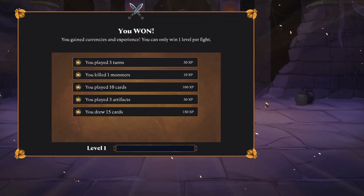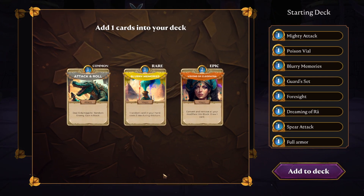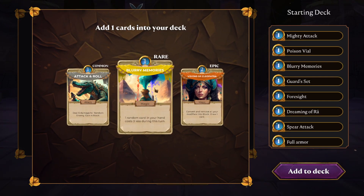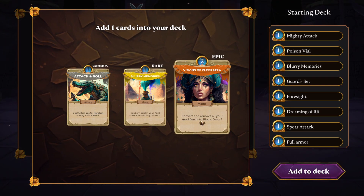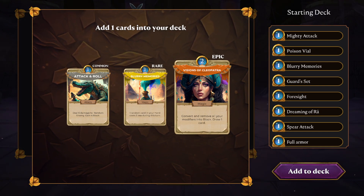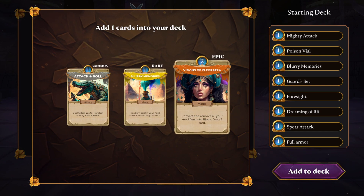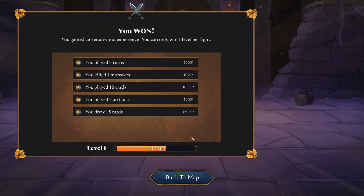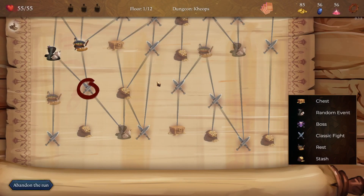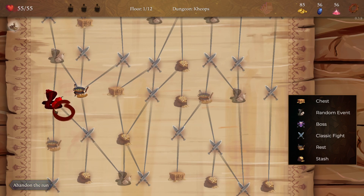Mighty dark — there we go! You gain currencies and experience. You can only win one level per fight. We gained a level — we played three turns. Choose one new card to add to your deck. Blurry memories is cool but I need more high-cost cards for it. 'Convert and remove all your modifiers into block, draw one card' — epic. The question is what modifiers include. Attack and roll is actually very solid — six damage, gain four block. Let's get this epic card; I want to see what it does.